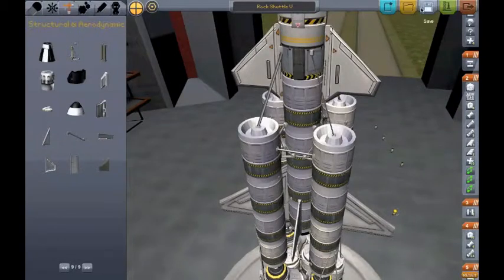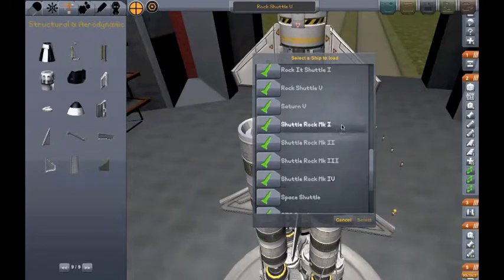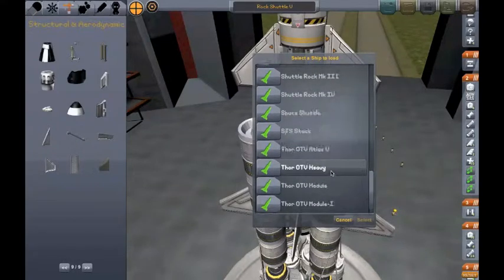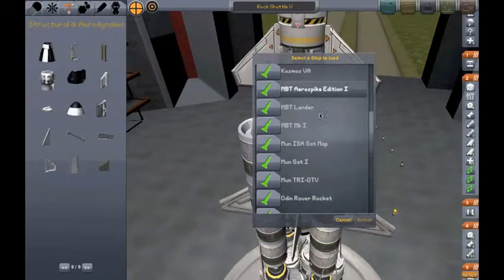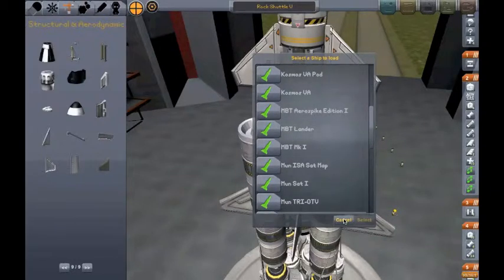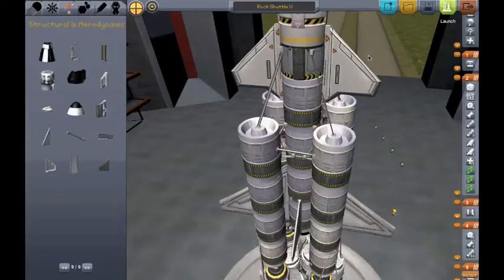This thing does not need a launch stability enhancer — it does not need one. If you want one use it by all means, but it is stable. As you can see I've been through a lot of testing with these — four completely different rockets here, but this one is the fifth. The Minmus Boy Toy — I've landed two of them on Minmus right next to each other, with the help of Mechanical Jet who played a big part.